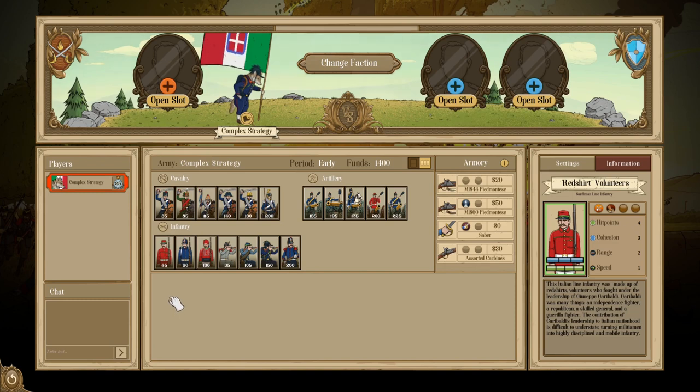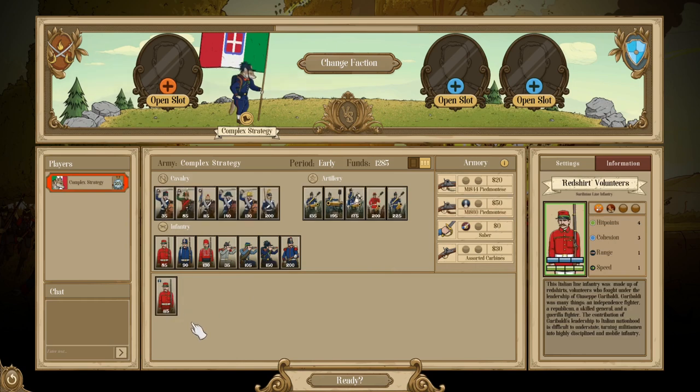Starting off with the Red Shirt Volunteers — a four health, three cohesion, Efficiency, Rugged unit. These guys are very squishy but fast moving and a solid unit overall. No negative traits means that as long as you keep them in a forest they can be pretty durable. They don't last long once combat gets into melee, but the Rugged and Efficiency make them very cheap ways to utilize your rifles.